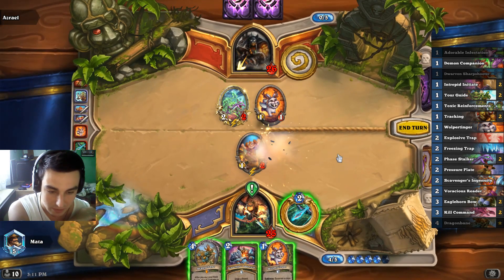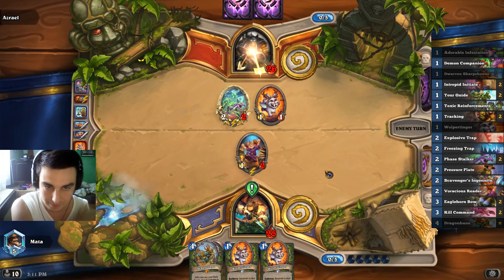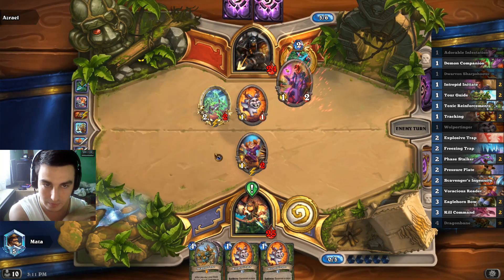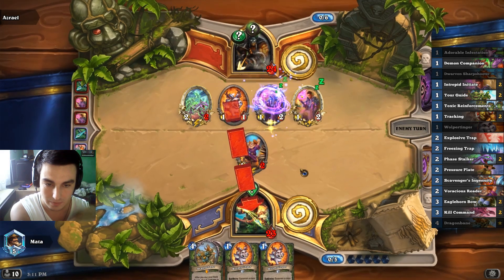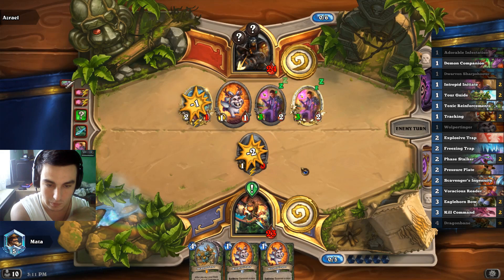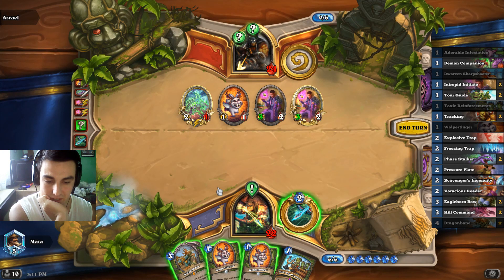Yeah, that's what I was afraid of. Unlucky. Okay — second Reinforcements. I can just slam Dragon Bane here and hope it kills off some of his bigger targets. I can also play double Wulpertinger hero power, but that is off the mana curve. I'll just slam Dragon Bane.